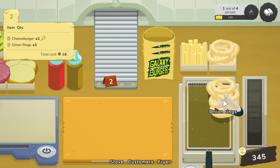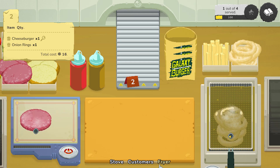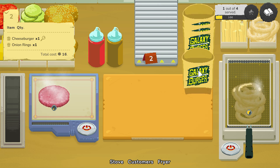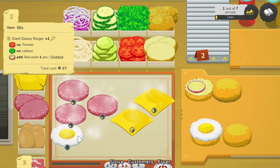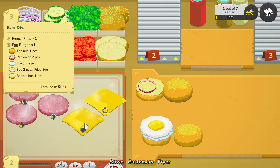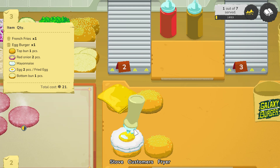Your grill and cutting board turn out bigger or smaller in a new restaurant. Your deep fryer might have more baskets. And you have a different selection of ingredients in each level, though generally the selection increases. Now, having more tools and more ingredients doesn't mean the game becomes more freeform - more possible ingredients and ways to cook make the process harder, not easier, because the available ingredients determine what your customers will order. More ingredients mean more possible recipes you need to keep track of.